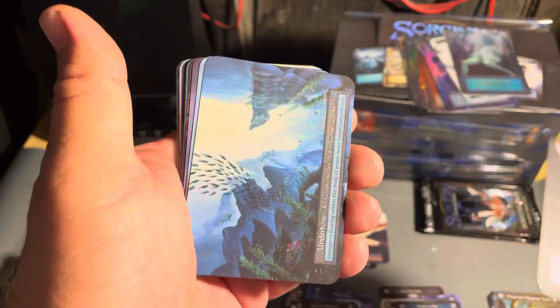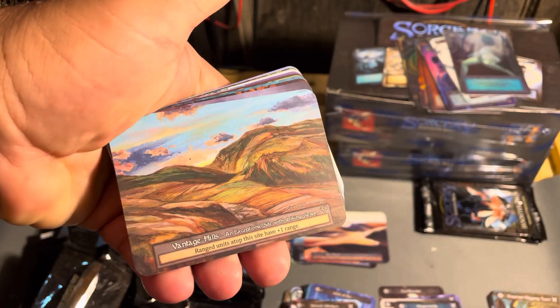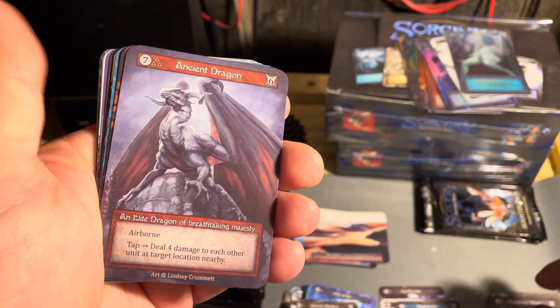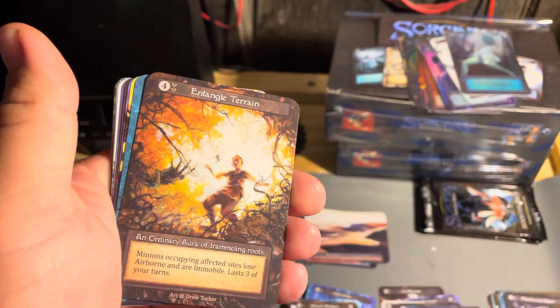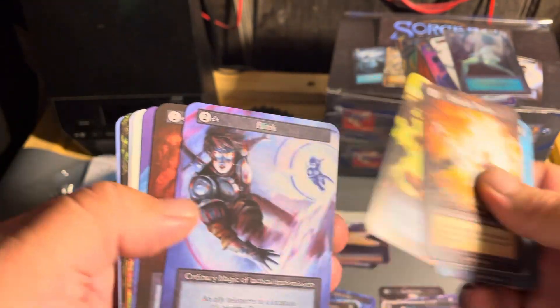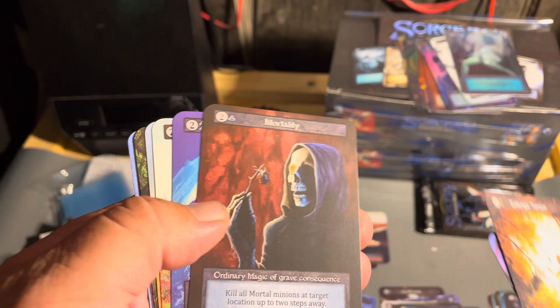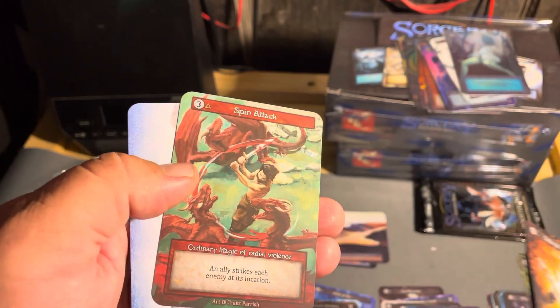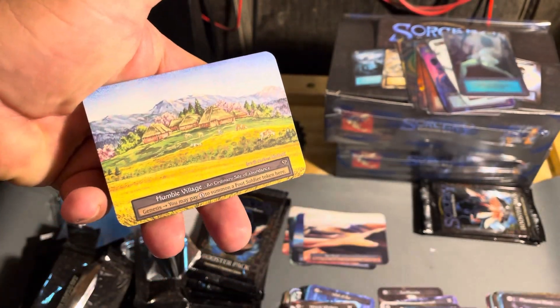Phantasmal Shade, Undertow to go with the foil, Vantage Hills, Ancient Dragon, Entangled Terrain, Apprentice Wizard, Men of Lang, Blink, Mortality, Teleport, Scent Hounds, some Clansmen, a Buffalo, Sprinting Attack, and the Humble Village.